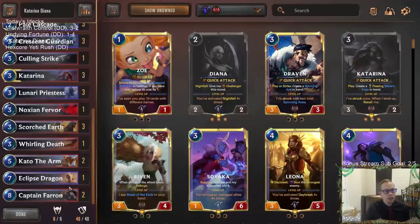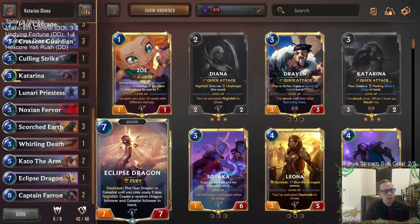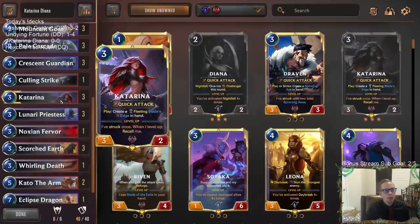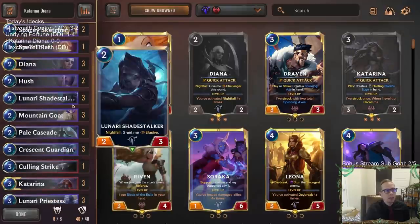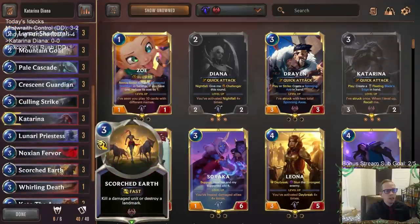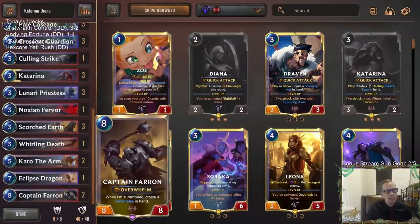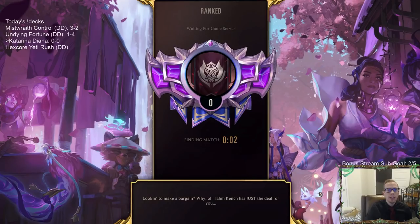Our two top-end cards are Eclipse Dragon and Captain Farin. Eclipse Dragon is another nightfall card for late-game value, and Captain Farin has been killing us in other decks, so hopefully we can use him to our advantage. Scorched Earth pairs well with Blade's Edge Katarina makes and is good at killing landmarks. We've got a bit of everything — good invoke stuff, Captain Farin, and Katarina. Let's play five ranked games with this new Katarina Diana deck.